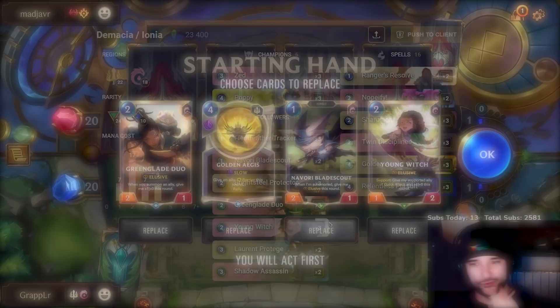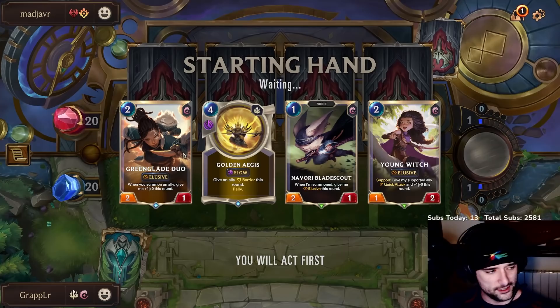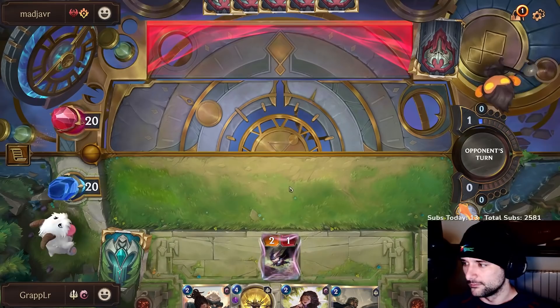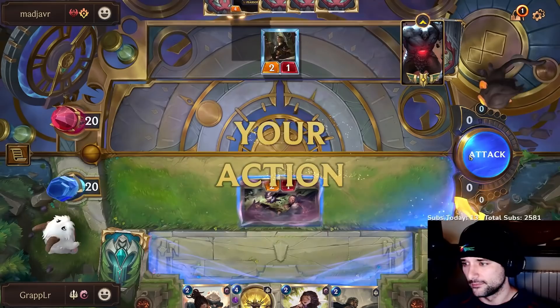We want to win with elusives here. I think rally is really good. I'm going to keep this hand — the barrier rally is very good in this matchup. I don't think relentless pursuit is that great because they can cancel the rally by killing the unit I use it on. Let's try to out-aggro them. Chat, can you explain the mechanics behind the game?